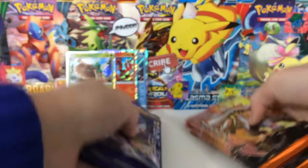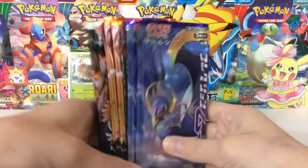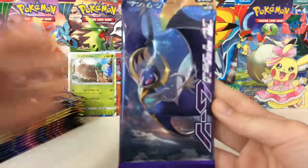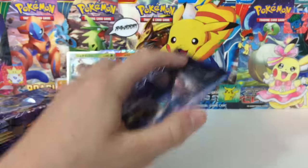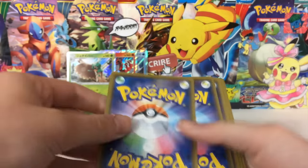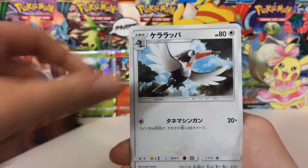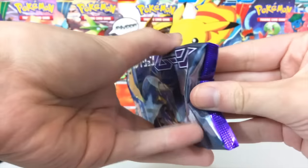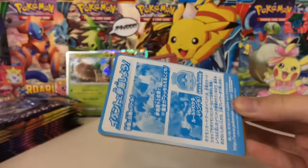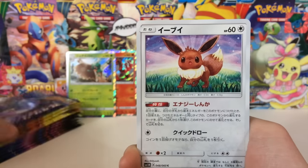From what I've seen on YouTube, with Japanese blisters the pull rates always seem to be extremely, extremely high. We have 12 packs to open in total. We'll start with Collection Moon, then Collection Sun, then end with the Sun and Moon Strengthening Expansion packs. With these packs, we are not guaranteed rares — that's one thing I don't like about Japanese cards. But you get a holo or better one out of every two packs. That's the pull ratio, at least for the Sun and Moon Expansions.